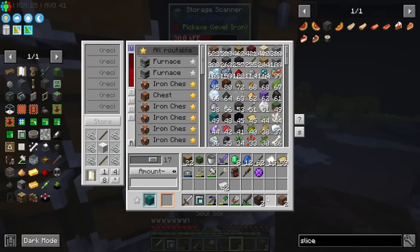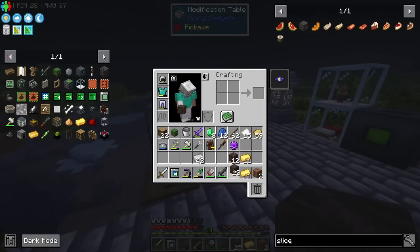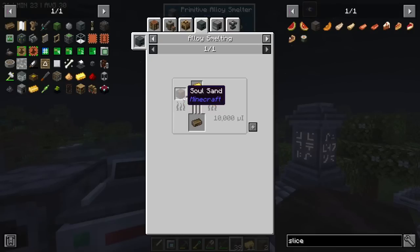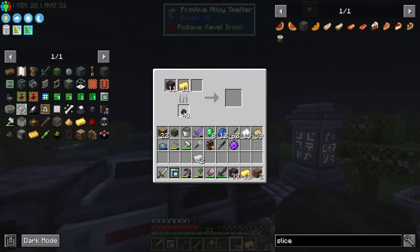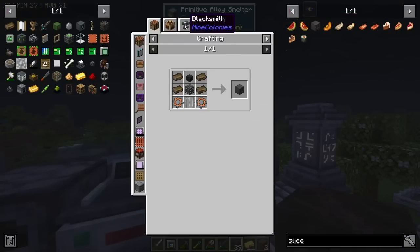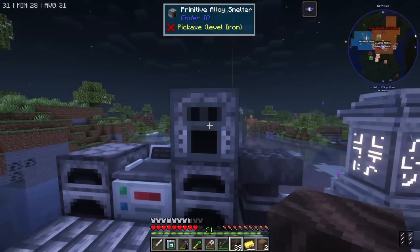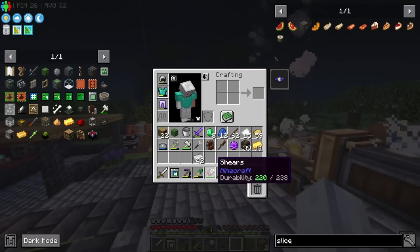We've got soul soil. I'll grab out the full stack of soul soil as well as gold. We'll split the gold in half, and both can go in there - that should make what we want. Or at least I thought it would. What's the problem? Oh - I put the fuel in the wrong slot. That makes perfect sense as to why it wasn't working. I just need zombies now.